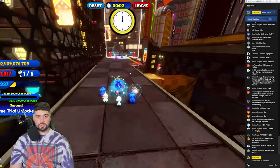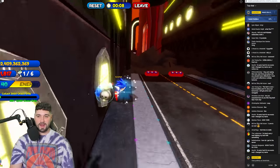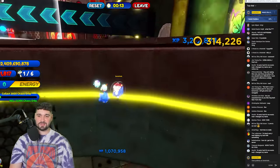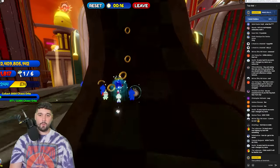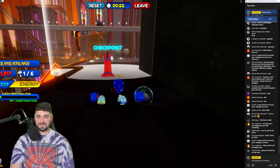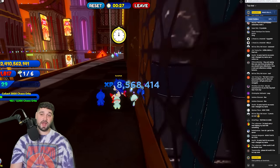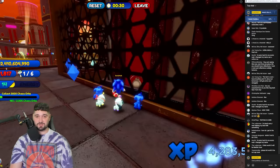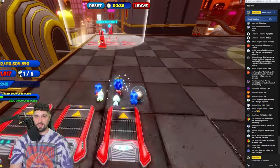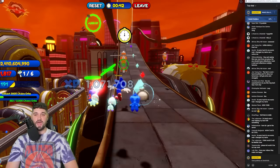Time trial one was okay but this one seems a lot better. This world is actually insane. We've got some real platforming now, there's a loop - it's the Green Hill loop from Sonic Prime! Attention to detail is definitely on point. Look at this level design - this is a giant level. These dash panels are crazy.